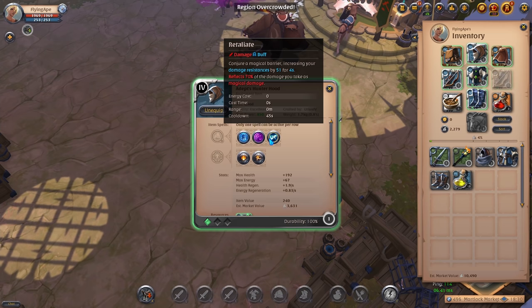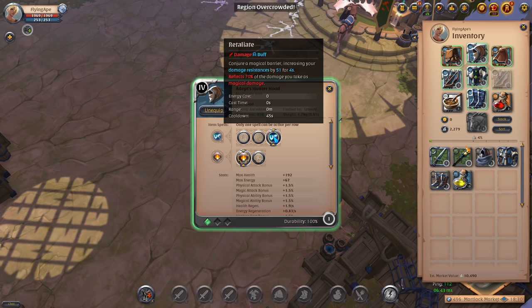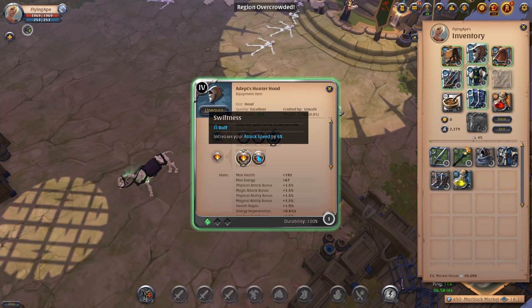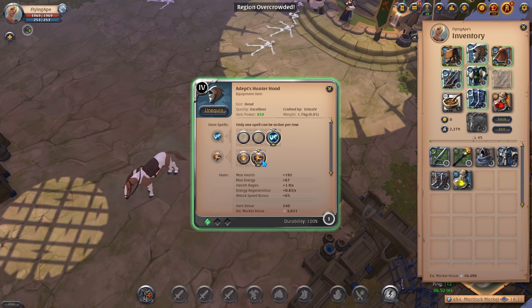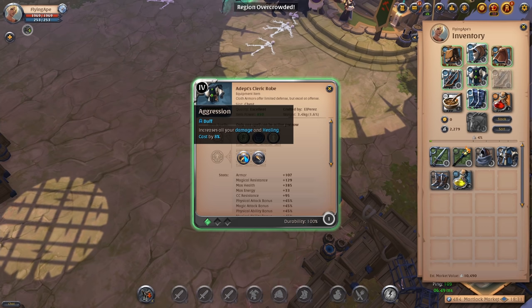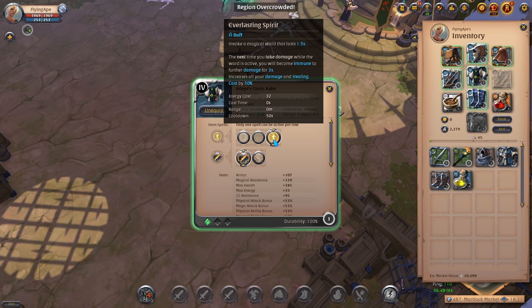For your Hunter Hood the active ability is basically a reflect: when you pop it, enemies that damage you will receive 70% of that damage back. For the passive, take Swiftness since the regular bow benefits a lot from attack speed. For your Cleric Robe, take the Aggression passive for damage, and the active is Everlasting Spirit — a shield that grants immunity and increases your damage. When an enemy is doing damage to you, pop this to become immune for a couple seconds and dish out more DPS.